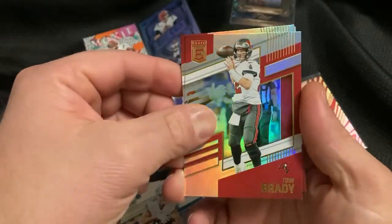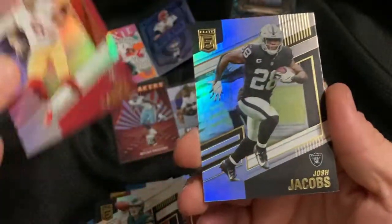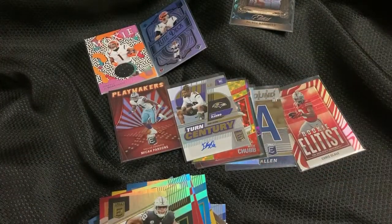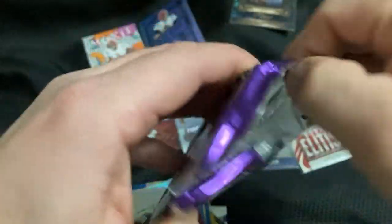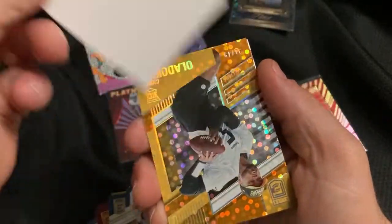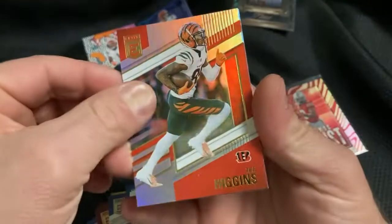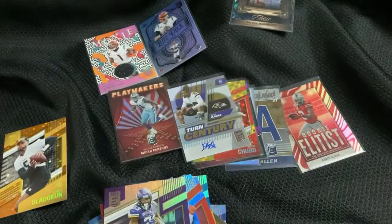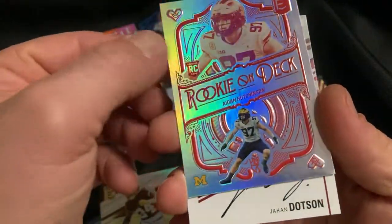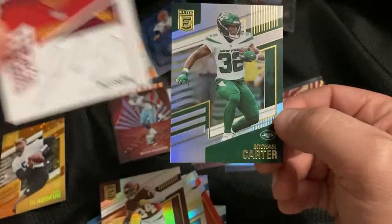A few more packs: Tom Brady, JJ Watt, Carson Strong, Trey Lance, Josh Jacobs. Couple more packs — this one has a spacer. Murray, Stefon Diggs. Higgins, Dalvin Cook, Alvin Kamara, Tony Gibson. Aiden Hutchinson — rookie. Jahan Dotson on card — that's cool. And a Michael Carter.